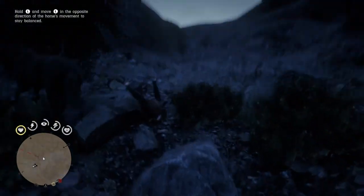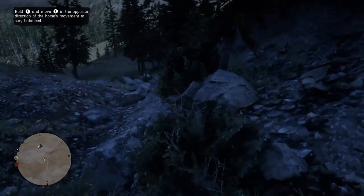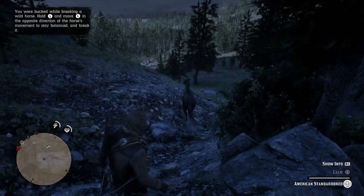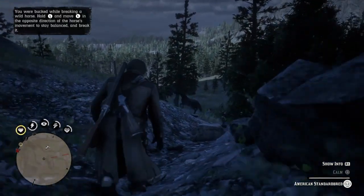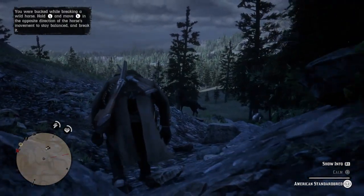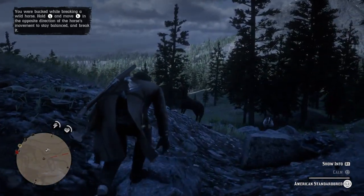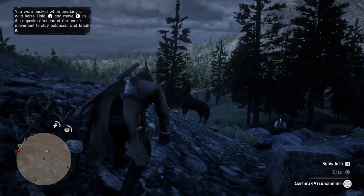So what you're going to want to do is, say you start and you see a horse you want to break — you're going to be able to calm him and call to him by tapping square. Note: definitely crouch up towards him. If you walk or run up towards him, he's going to run. So crouch up towards him, keep walking, go slow.